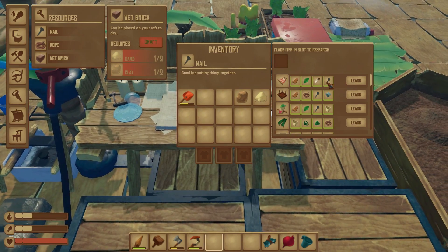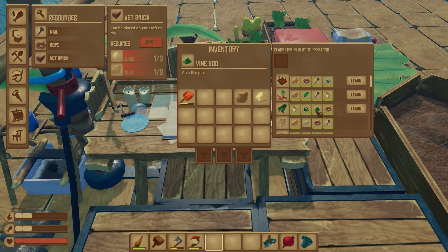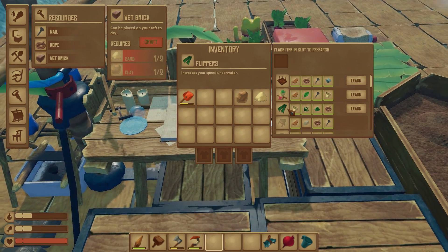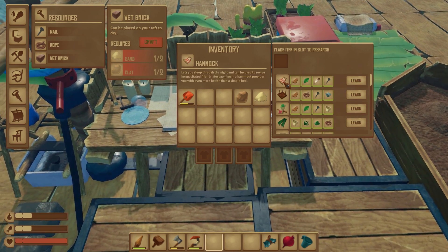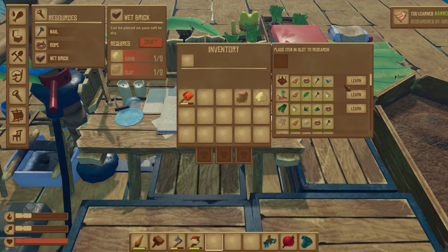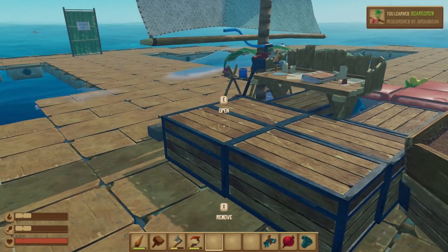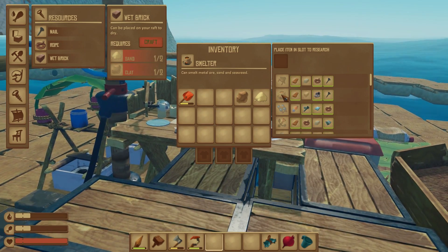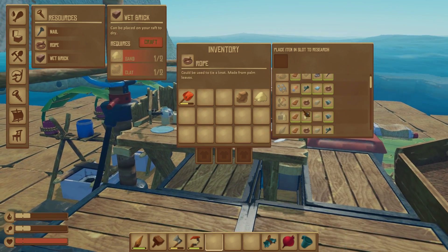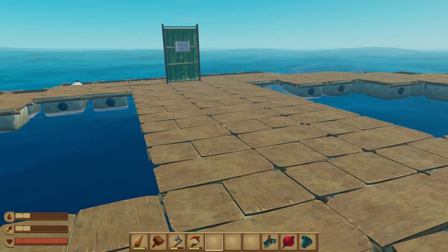I've also researched a few things. Let's learn the hammock. We can now grow trees - believe it or not - so we need to make one of those for sure. The scarecrow and flippers too, very cool. Now if we get a dry brick, we can make the furnace or smelter and start to smelt some metals that we find around in the world.